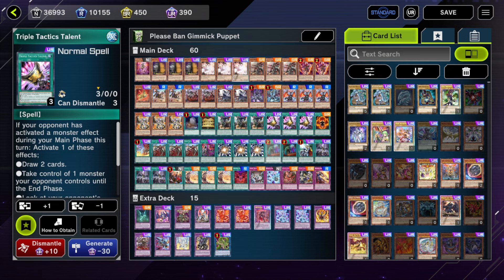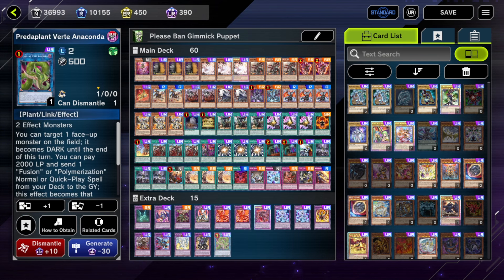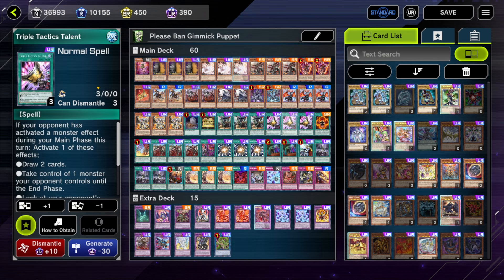Triple Tactics is good going first when you get hand trapped, and going second you can use it to take your opponent's monsters. If you happen to not be in a hand where you fusion-lock yourself with something like Deployment or Branded Fusion, you can link it off into Verte and make a Mirror Jade that way. But a lot of times going second you can just use Triple Tactics Thrust to draw cards, and drawing is great because we're not running hand traps — we're running board breakers.